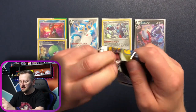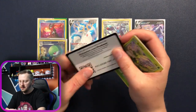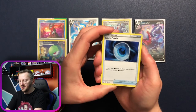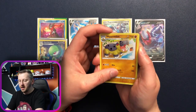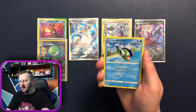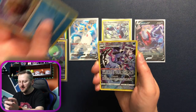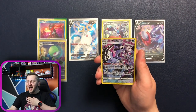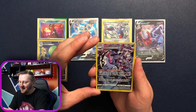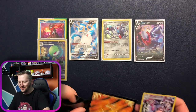Let's open another pack. We have Dark Patch, Hippodowdon, Hisuian Heavy Ball, Energy, Scyther, Hisuian Basculin, Hisuian Voltorb — cute card. Another gorgeous Trainer Gallery — Galarian Obstagoon with Pierce! And Regirock as our non-holo rare. I am over the moon with this!